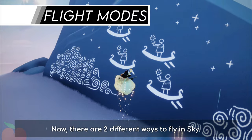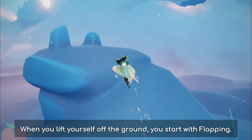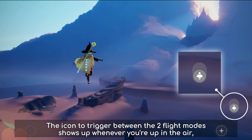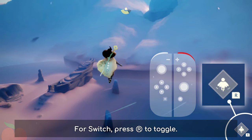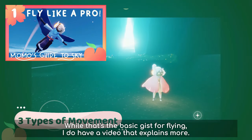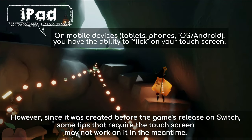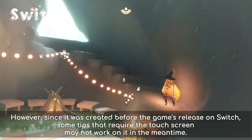Now, there are two different ways to fly in Sky. When you lift yourself off the ground, you start with flapping. Switch to gliding to fly ahead faster. The icon to trigger between the two flight modes shows up whenever you're up in the air, at the bottom right of any device. For Switch, press R to toggle. While that's the basic case for flying, I do have a video that explains more. However, since it was created before the game's release on Switch, some tips that require the touch screen may not work on it in the meantime.